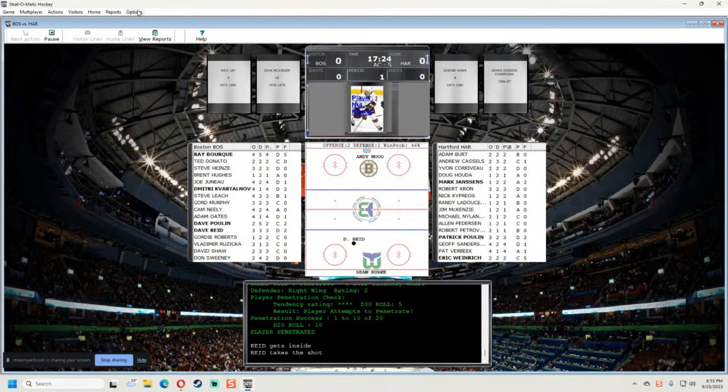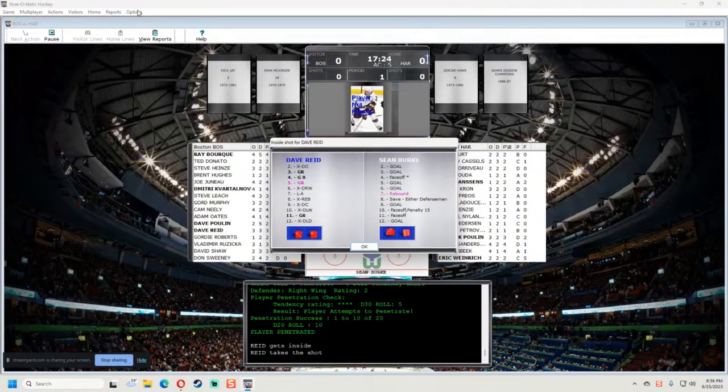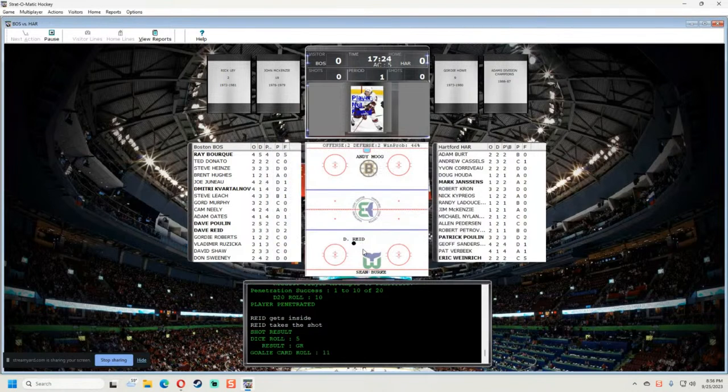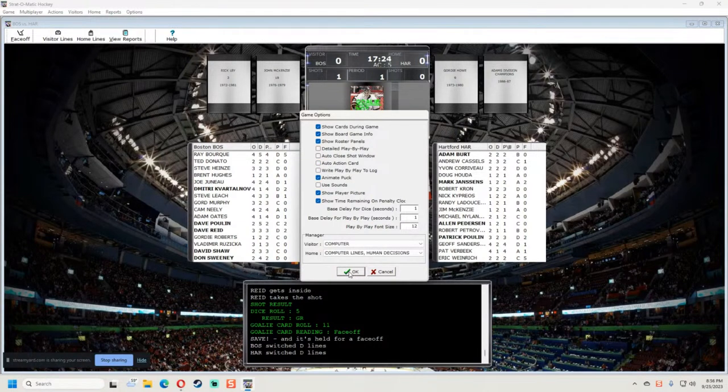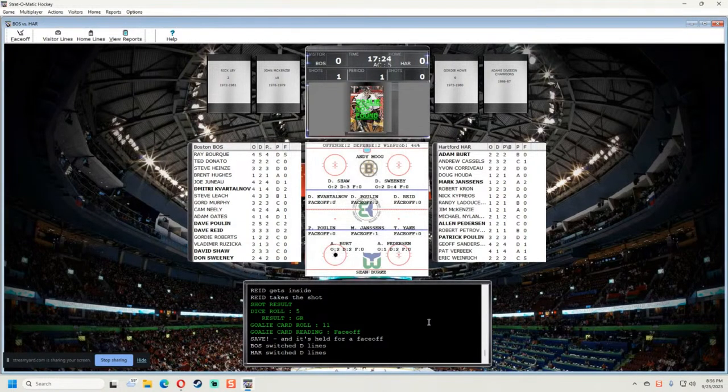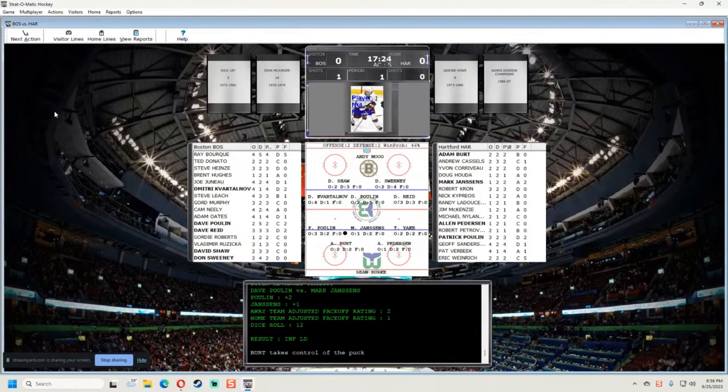Reed penetrates, gets inside — I'm not liking the auto action card. Reed shoots — save, face-off. Now I can turn off the auto action card. With the auto card I'm sitting here doing absolutely nothing. I'm not a big fan of this interface — you can't move it around at all. You can put pictures in but I don't like to use pictures. They should make this bigger — they have all the space but they really didn't.